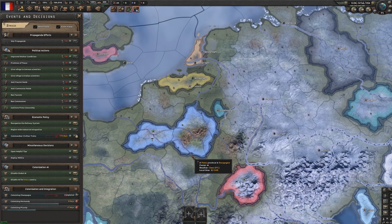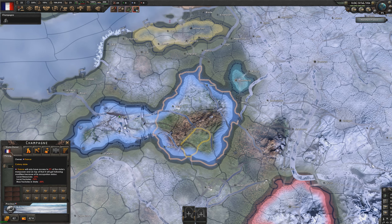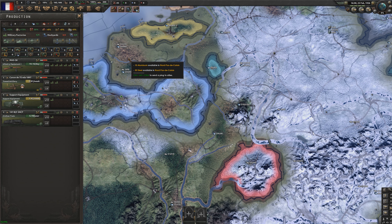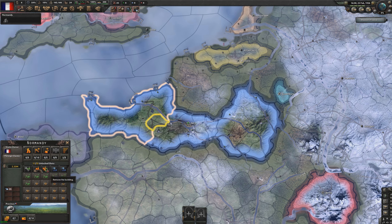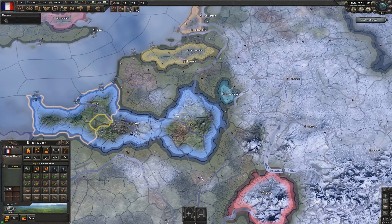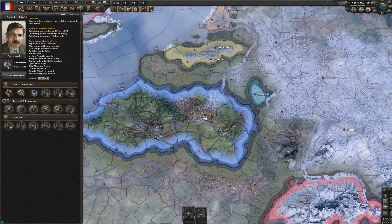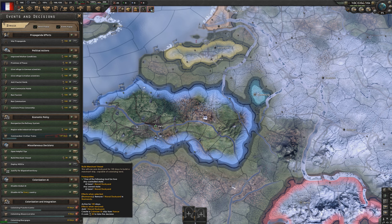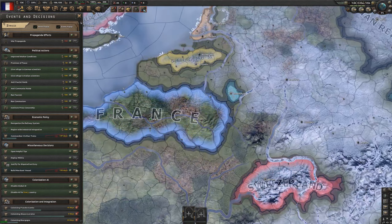We've gotten our first expansion but it's only a colony — we need to spend extra political power to turn it into a core. As we expand, these colonized states actually have factories in them, so we get factories for free as we grow. We've finished our first focus, giving us political power, and we're going to build a merchant vessel to start colonizing islands overseas.